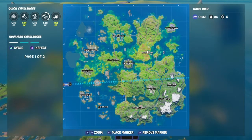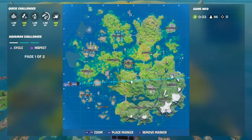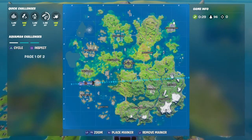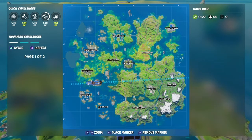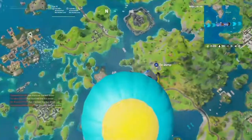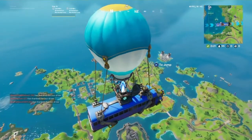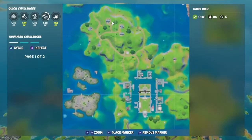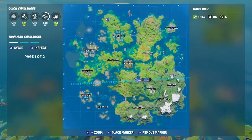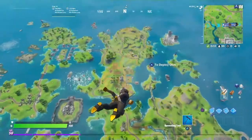Then the next challenge: land at Misty Meadows and finish top 25. At Steamy you need to get three eliminations. At Homely Hills you need to find three gnomes — Homely Hills is right here.